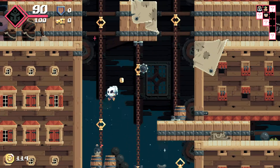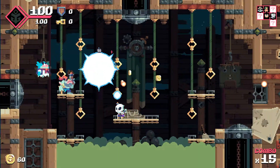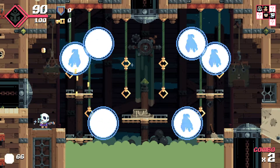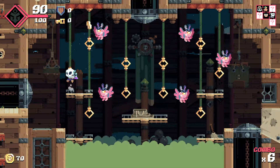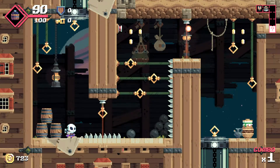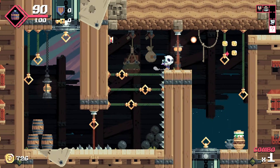The random levels provide a fun array of challenges and obstacles to dodge and fight throughout. Visually, Flinthook is an amazing pixel-style game, and honestly my favorite part. So much detail went into every character, set piece, and menu. The visuals and fun art style, to me, make this game worth picking up, as the artist who worked on Flinthook did a phenomenal job.